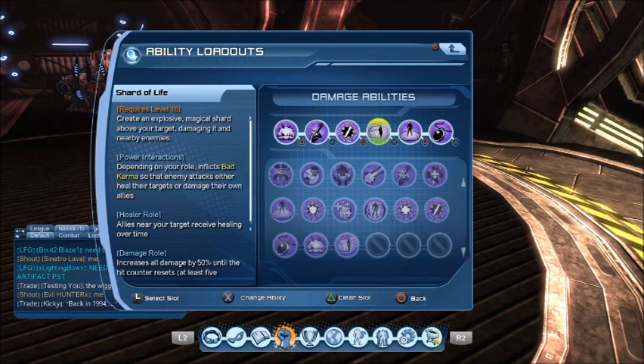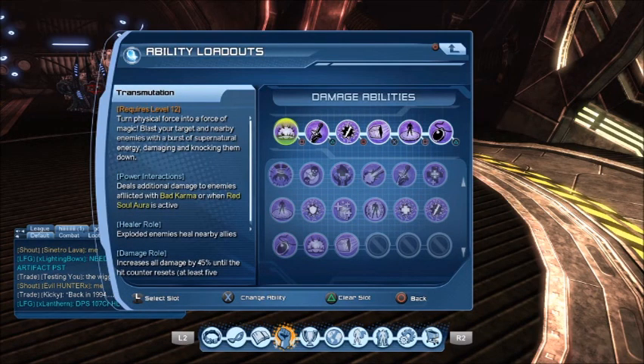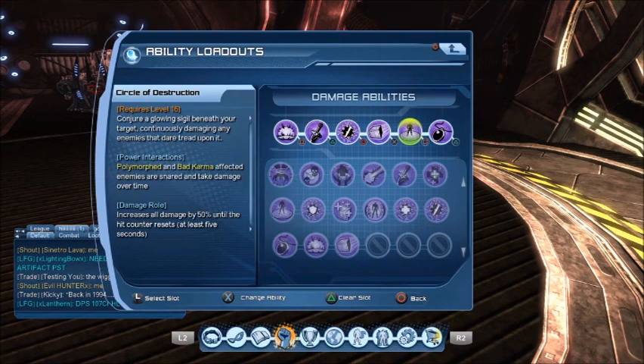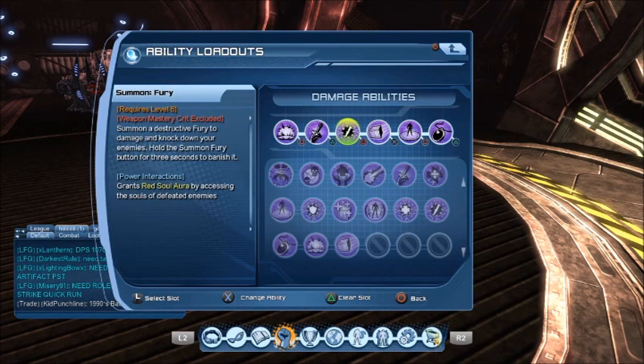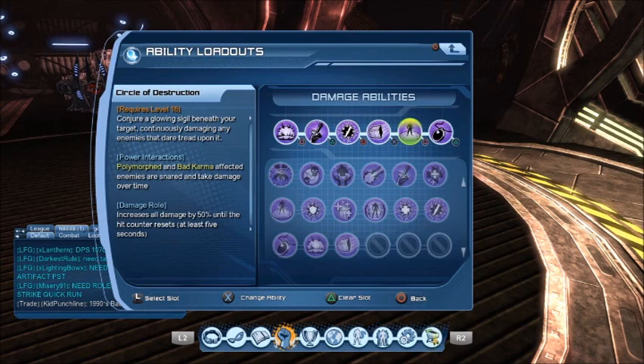Now, Shard of Life sets your PI — your Bad Karma — which initially makes you hit harder with Transmute, and also gives you double ticks with Circle of Destruction. It's kind of like if you've ever played Earth, Fire, or Ice — you set it with Ice Boulder, Fiery Earth, or Meteor Shower, or Rumble Crush for Earth. That's what Shard of Life does. It pretty much gives you PI on everything. Then pop Circle of Destruction after that — it gives you the double ticks.